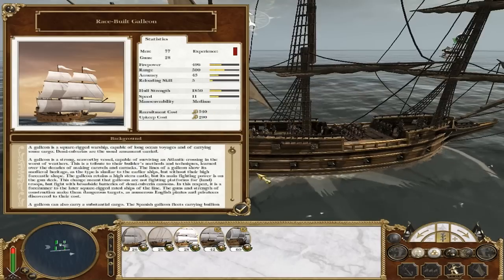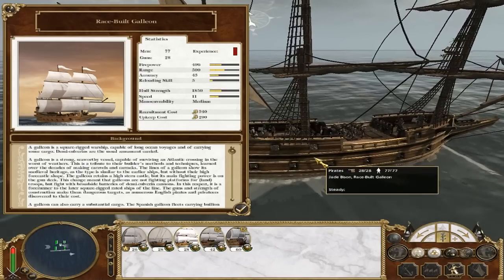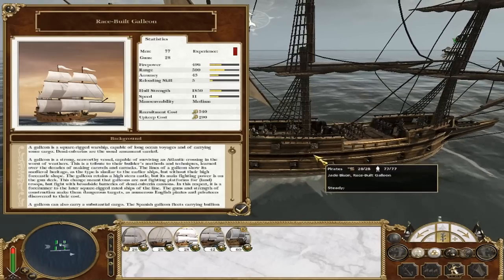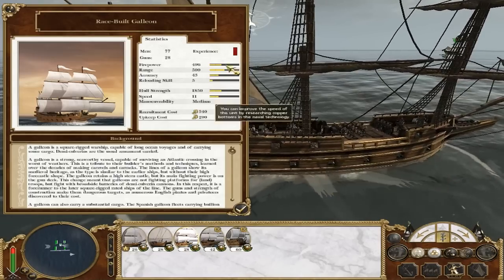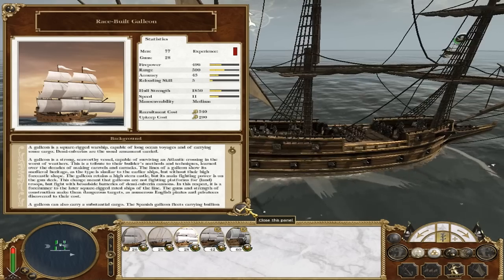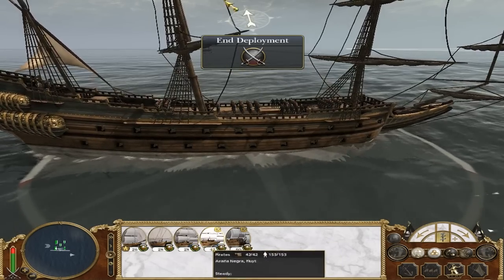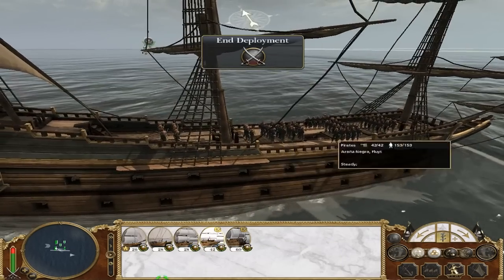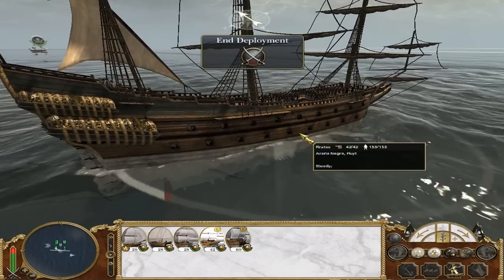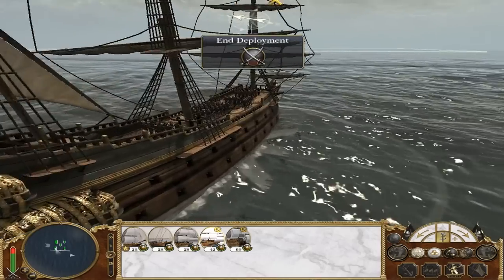This one's medium speed, nothing on the front, nothing on the back - they're all broadsides on this one. It's a bit like going against one of the heavy first rates. It's a big heavy ship, but it's really a cargo carrier rather than a man carrier, so the number of men is only 77 on this racing galleon. This is a pirate one really, one that you'd use to chase down other ships.